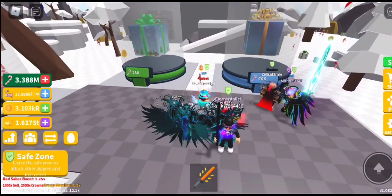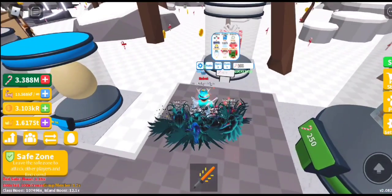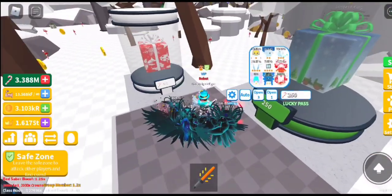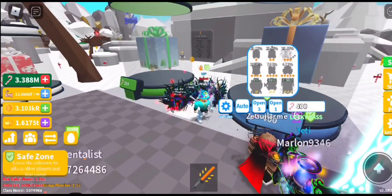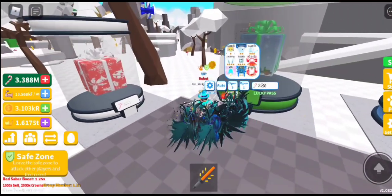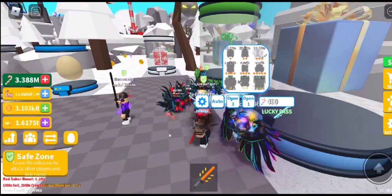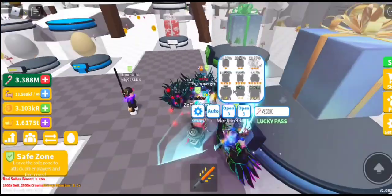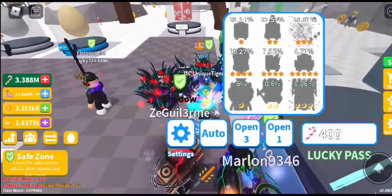The new egg is over here and it costs 400. The first egg is 100 candy canes, then 250, and this one is 400. Technically that's not bad because it could have been 500, but they made it a little bit less. So it's expensive but also a bit cheaper than expected.